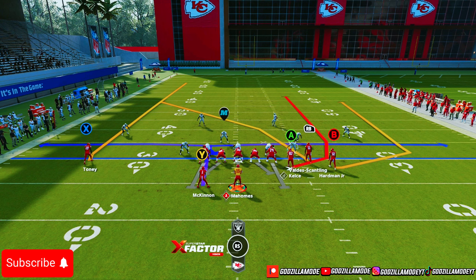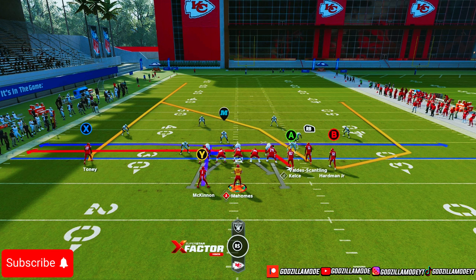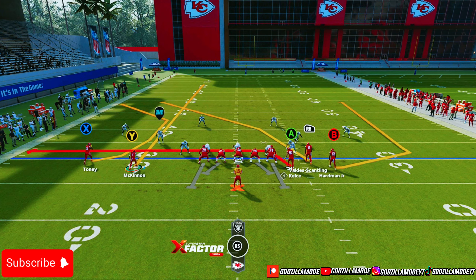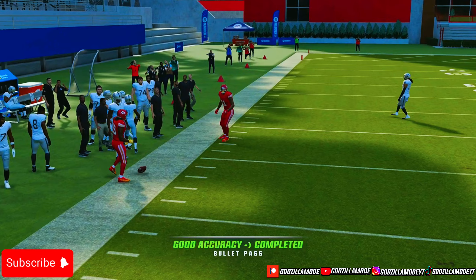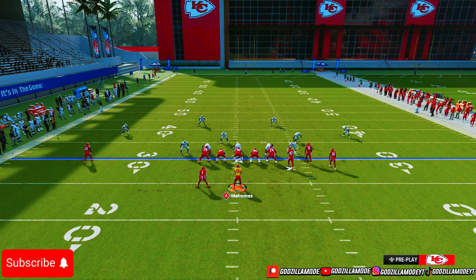Verticals is basically the meta of all meta plays every year. What I like to do with Verticals against certain coverages: put A on a drag route, put X on a corner out, and put your halfback on a streak and motion him out. So you've got a lot of routes on the field — if you can make the read you're going to be good. X is going to get wide open right there — that's an absolute beam against Cover Four. If people love to sit in Cover Four, just mix it up.